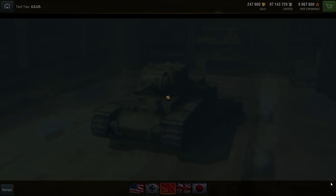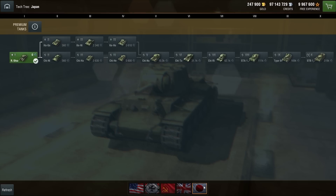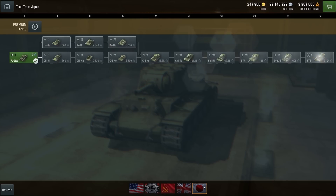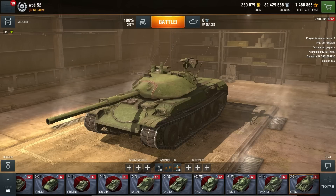The long-awaited Japanese vehicles will enter the fray in Update 2.4. Three light tanks and ten medium tanks are ready to take their places in your Garage. Among them are the peculiar Chi-Ri with an autoloader and the STB-1 that sits at the top of the branch with excellent damage per minute.